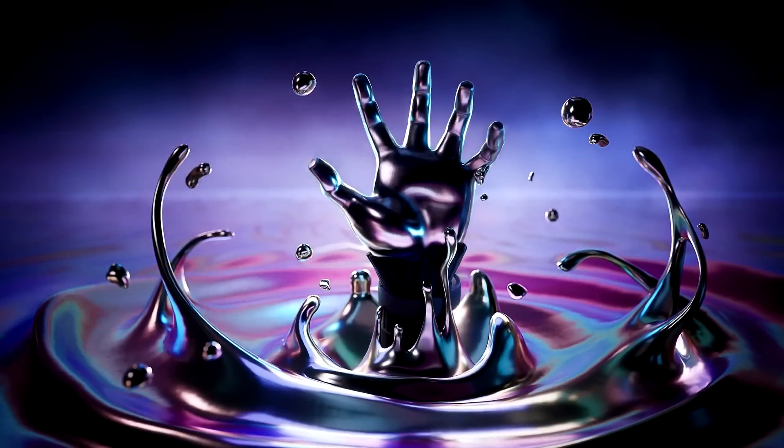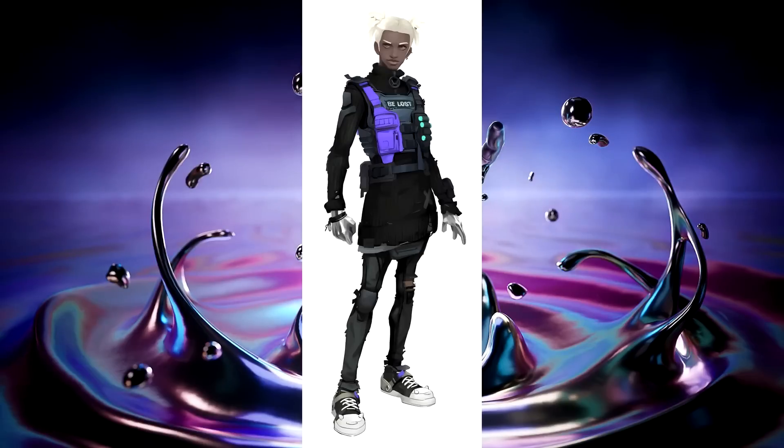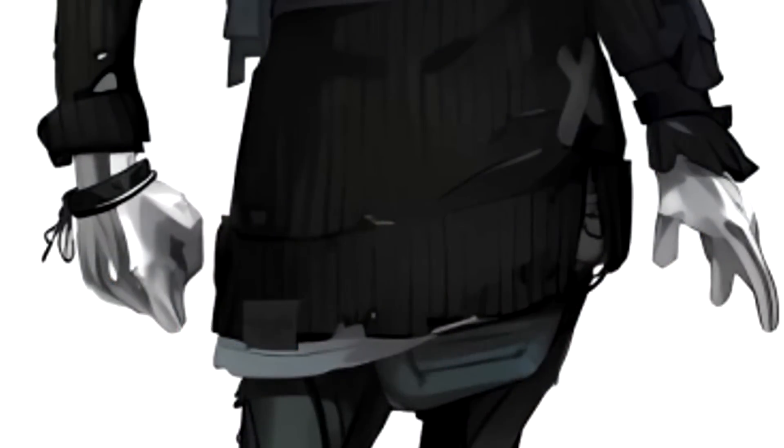The fourth teaser for Xbox is the good one because we didn't know about this skin yet. It has chrome all around with a chrome hand coming out. A lot of people were confused about which skin this could be, but zooming in on the hand you can see a black bracelet around the arm. Looking at the survey skins, there's a guy with an outfit that says 'Be Lost,' with black cloth, chrome hands, and a black bracelet — a hundred percent guaranteed that's the skin.